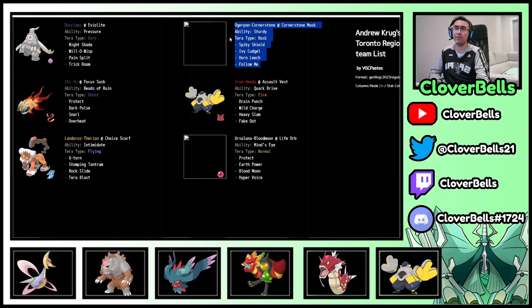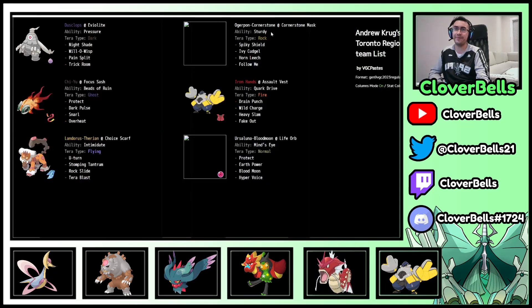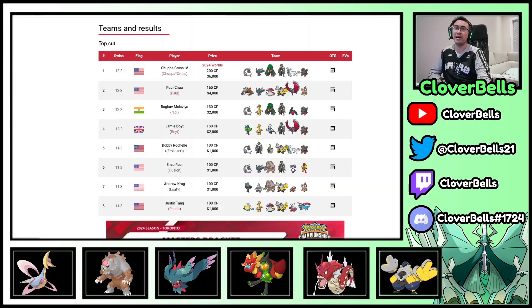The slower Blood Moon variant has Pain Split, and this is Life Orb Blood Moon — no Weakness Policy. Life Orb Blood Moon can exert damage right from the get-go without needing a Weakness Policy proc, and even though it takes Life Orb recoil every turn you can heal with Pain Split. What's cool is the Cornerstone Ogerpon here. In the top 8 there is not a single Wellspring or Heartflame Ogerpon — it's either the Grass Defiant one or the Cornerstone Rock one. With the Rock form, the Defense boost is nice and Sturdy is great in this very physical meta. Chien-Pao with Beads of Ruin makes Blood Moon do more damage, Dusclops sets Trick Room with occasional Nightshade chip, and Landorus and Iron Hands round out the team.